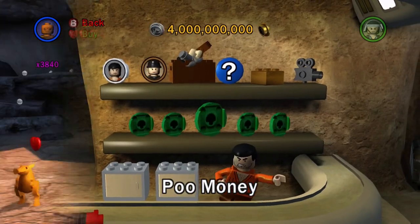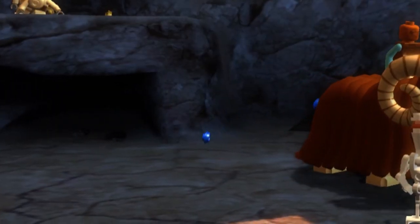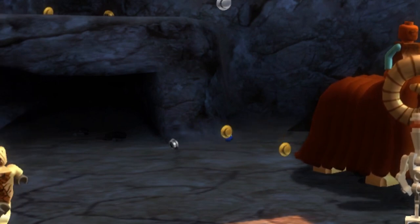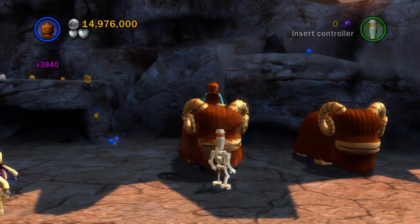Now on to Poo Money. This extra allows you, when sitting on an animal, to press the interaction button and force the animal to poop out a stud or two. If you feel like farming studs, this is not a very reliable strategy — there are much better ways to farm studs even without collecting all the gold bricks.